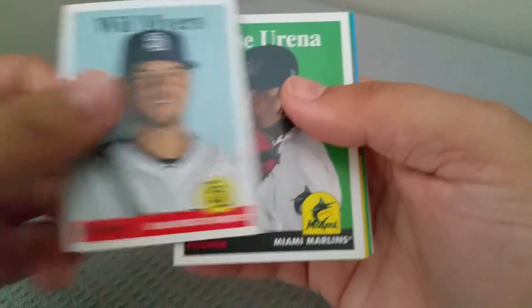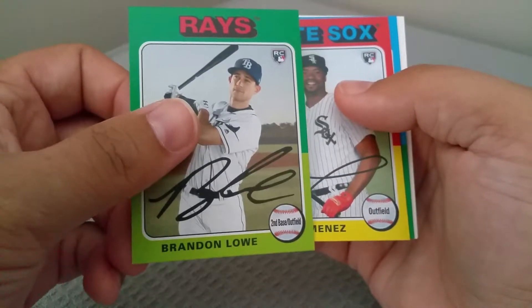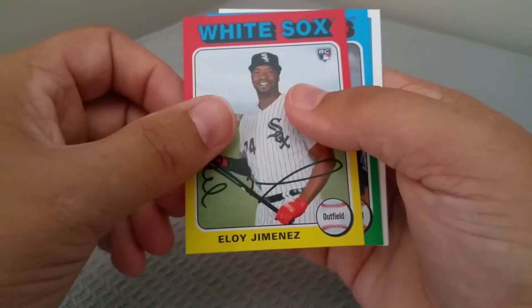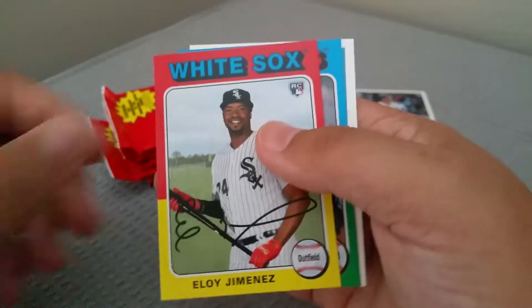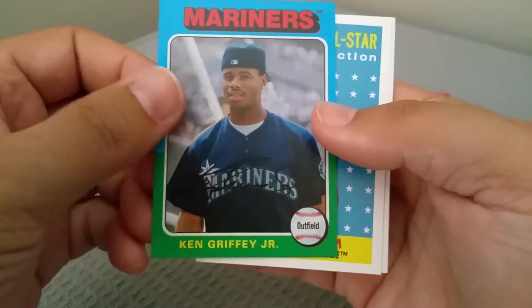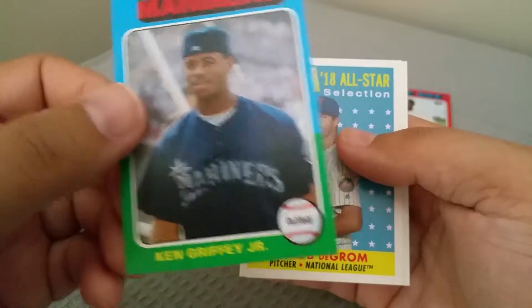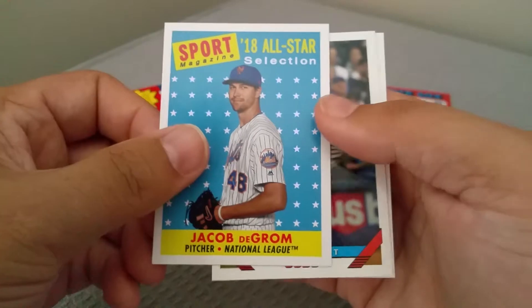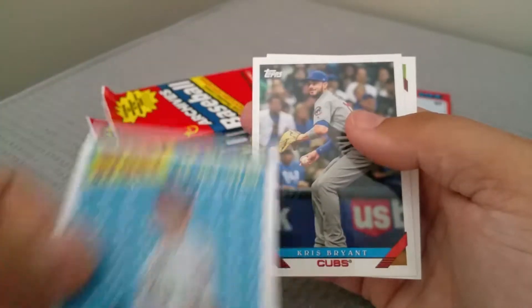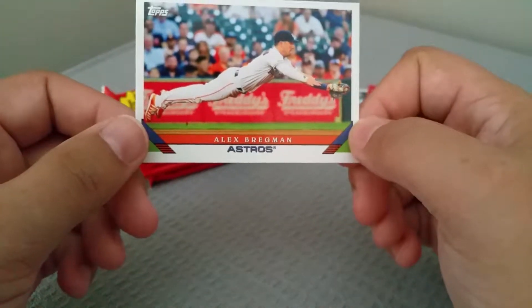We got a Will Myers, Miami Marlins Jose Arenas, Brandon Lowe - I'm not sure how that's pronounced, there's two Lowe's and I don't know which one pronounces which. Here's an Eloy Jimenez - nice! That's an awesome looking Griffey Jr. '75 design, it's really cool. Jacob deGrom Sport Magazine. Chris Bryant and Alex Bregman laid out like Superman - cool! Let's move on to the next pack.